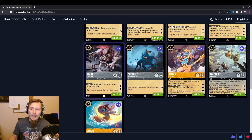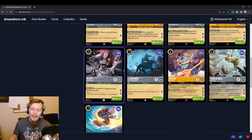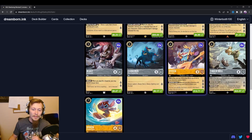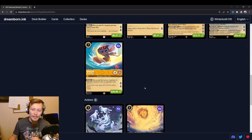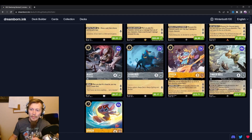In theory our curve goes 1 through 5, and then turn 6 is technically an off turn, and then we start for Stitch. The list looks pretty strong. I'm excited to see how the changes work.